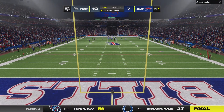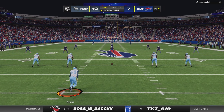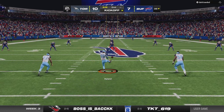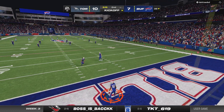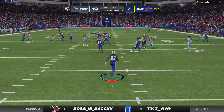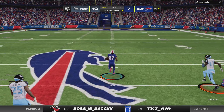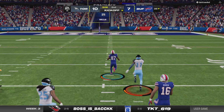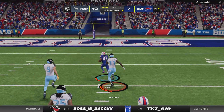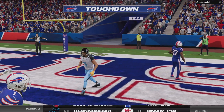You want to end every drive with points — ideally a touchdown, but most quarterbacks will tell you let's end it with a kick. A PAT is number one, a field goal you'll take, a punt you really don't want. In this case they'll take the three. Then the return man takes it right down Broadway, past the 30, and he will score — touchdown Buffalo.